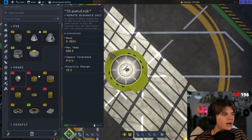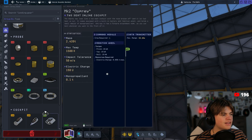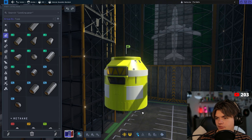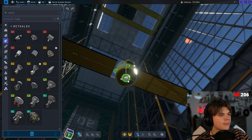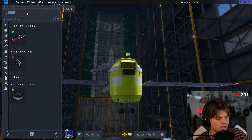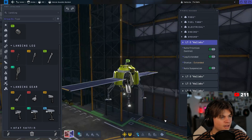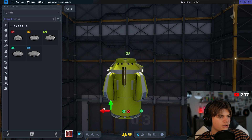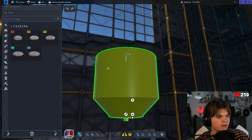We started by building the landing module. I'm not actually very good at KSP or KSP2, so I didn't do an Apollo-style mission — I just did direct descent and then brought the entire lander home, which is more inefficient. You can see we added solar panels to it, and I accidentally used the largest sized landing can, so I had to use the biggest engine along with the biggest landing legs possible and just rolled with it.